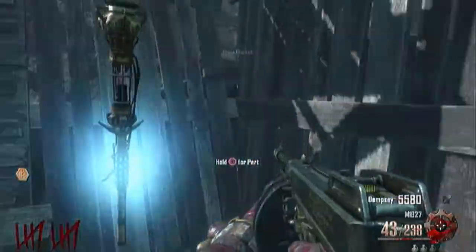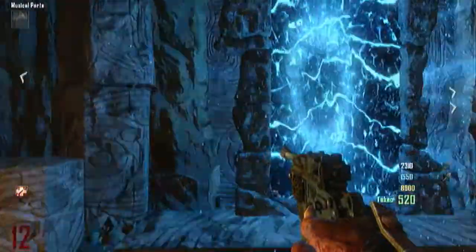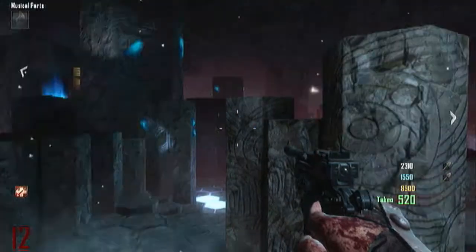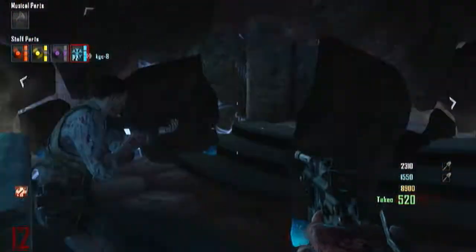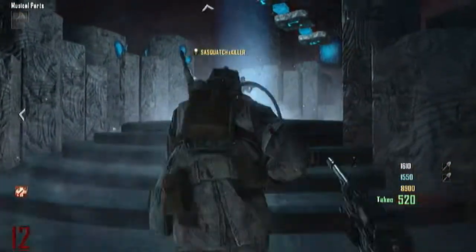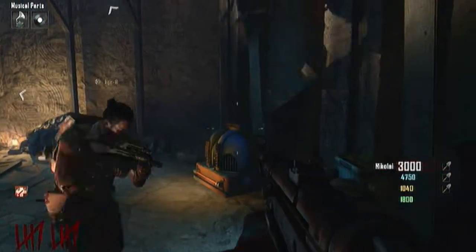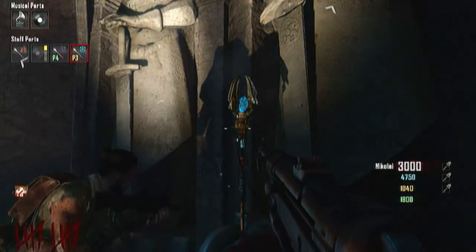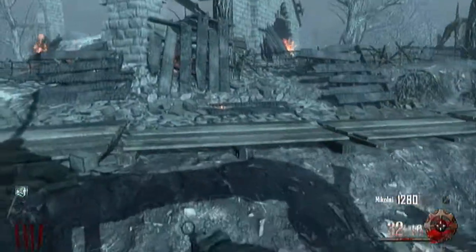I didn't show the blue staff portal too well, but I believe it's the one by the spawn room. There are four portal locations: one by the spawn room if you take the hallway rather than the generator door, one in the chapel area, one by where you can get Staminup near the excavation site generator, and one right by Jug. My buddy made that staff and we were good to go.